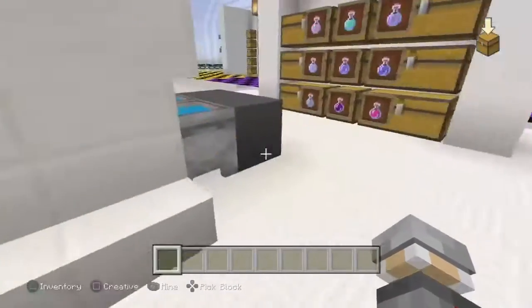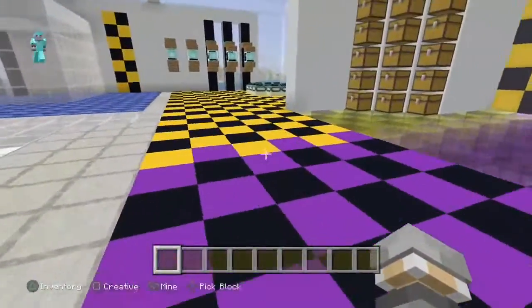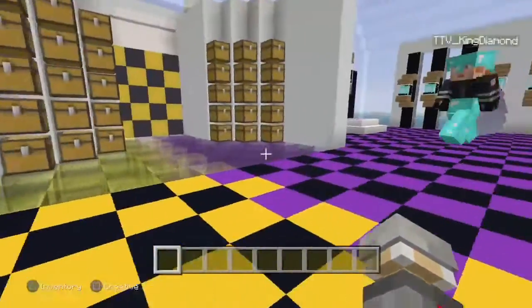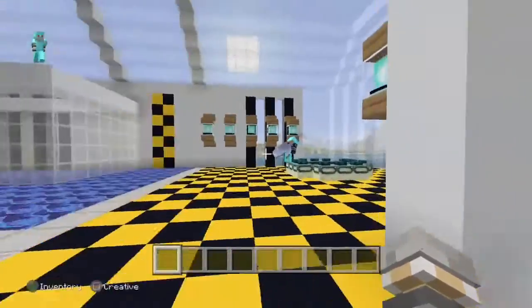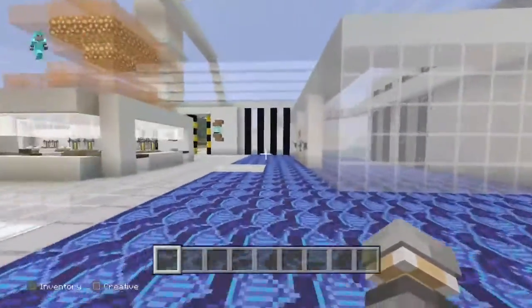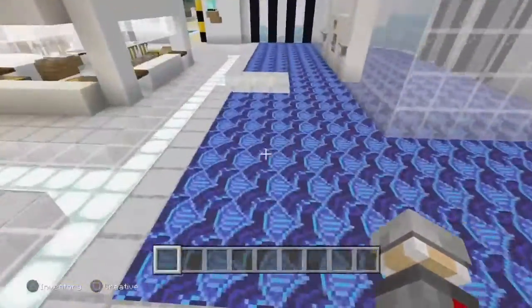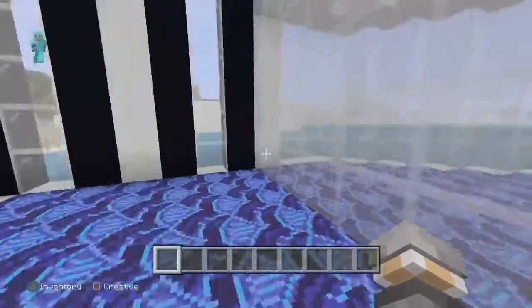Logan decided to dye them all black — don't ask me why, I do not know, it's Logan. However we've got purple and yellow mainly for the nether portal, because it's not like there's no lava underneath whatsoever — not that that's even relevant.